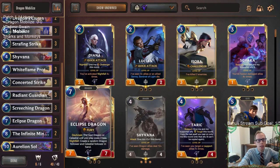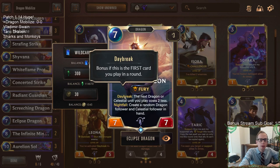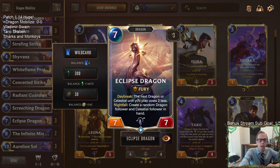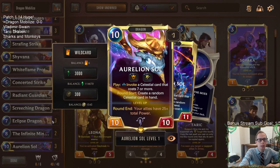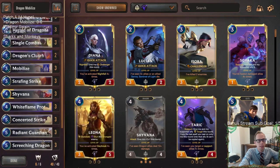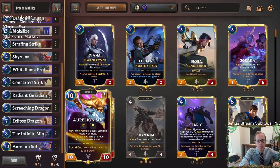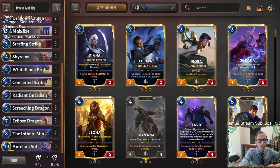We have our Eclipse Dragon that is now going to be a 7/7 instead of a 7/5, making this thing even better in this deck. Usually I like doing the nightfall with Eclipse Dragon and getting extra cards, but in this deck we actually want to do daybreak quite a bit, because whenever we do daybreak the next dragon or celestial costs two less. That curves into seven mana, and then two less plus an additional mana next turn — that's ramping Eclipse Dragon into Aurelian Soul. That's the goal.